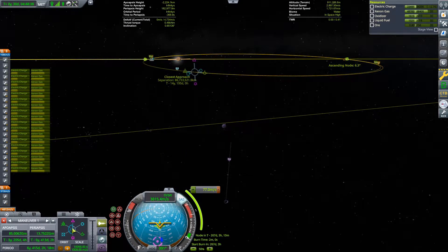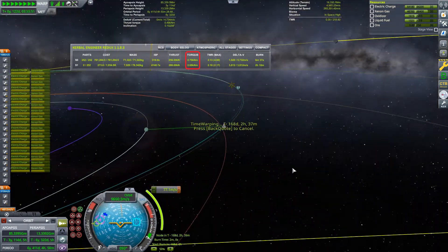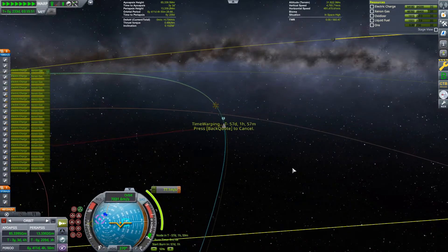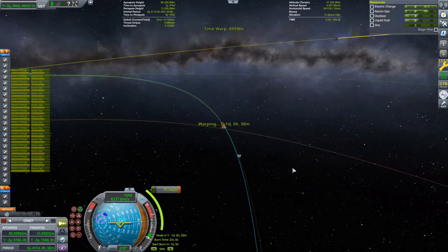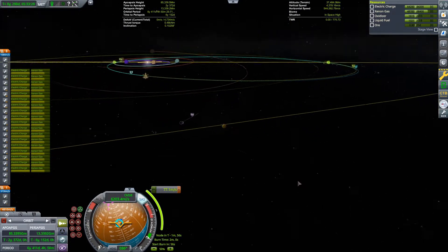This deviation can be explained by a thrust that is slightly off-center with respect to the center of mass, as the vessel is indeed not perfectly symmetrical. A mid-course correction of 77 m/s is necessary.